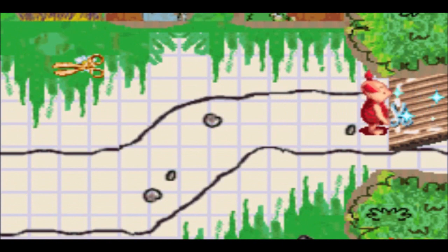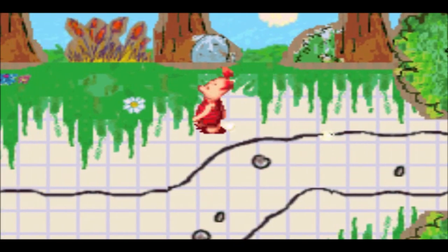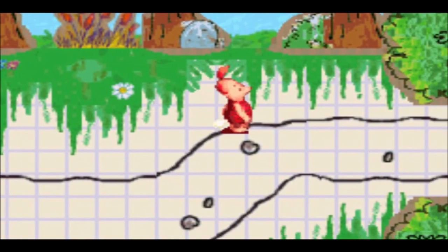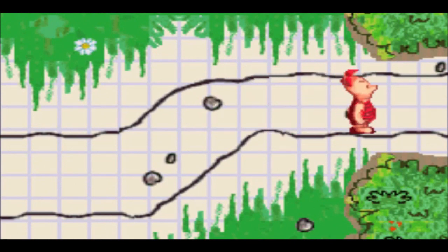What we can do with this pair of scissors is to obviously just cut out this little cardboard fence, so that way we can proceed to the continuation of this entire world.